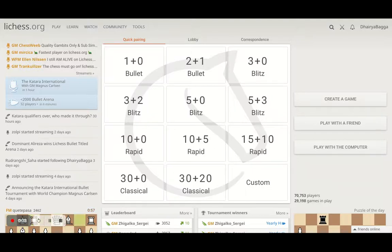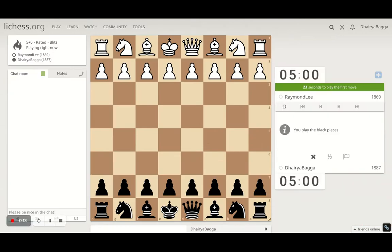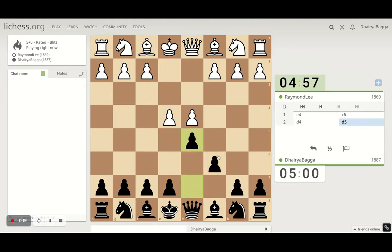Hey everyone, welcome back to the Chessyard. This is Dehre Bagga and I'll be playing the 5-minute Blitz today on LiChess. Let's see how it goes. I'll try to be as instructive as possible throughout the game. I've got the black pieces, so we'll play the Caro-Kann defense — c6, d5 — a very solid opening for black.